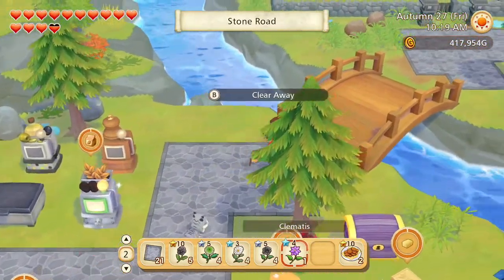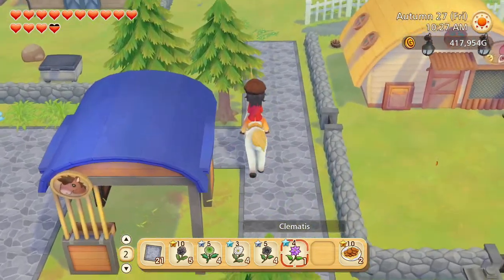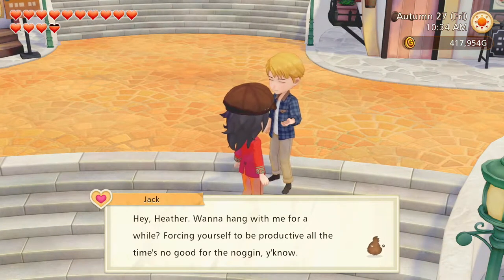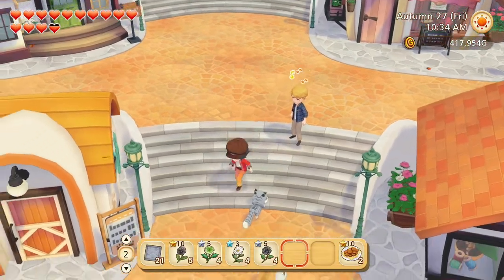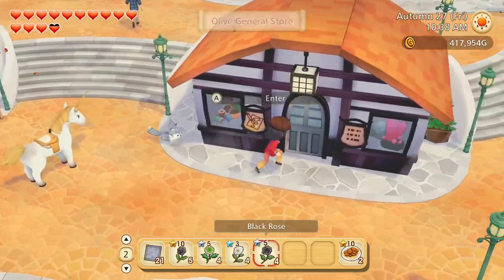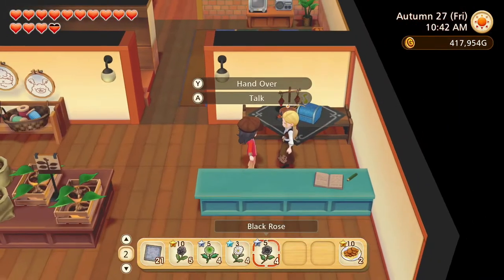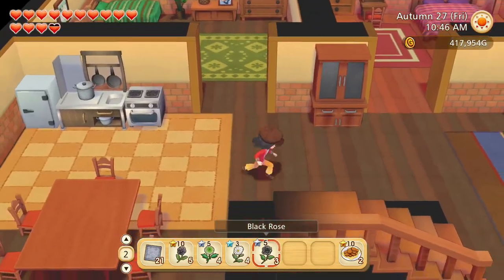We've got some flowers and some food and some cookies, so let's get going. Give some cookies to the brothers and flowers to whoever else we happen to meet. Hello Jack. Hey Heather, wanna hang with me for a while? Forcing yourself to be productive all the time is no good for the noggin, you know. Have a flower. Not his favourite, but I kind of knew that already. Hello Angela. I have a flower for you too. Nobody else seems to be here.